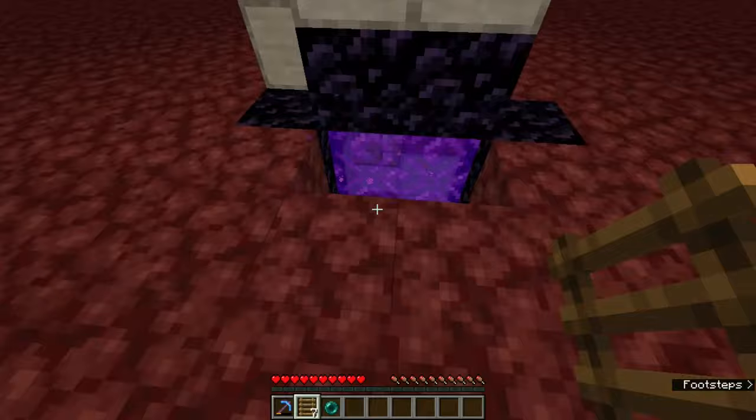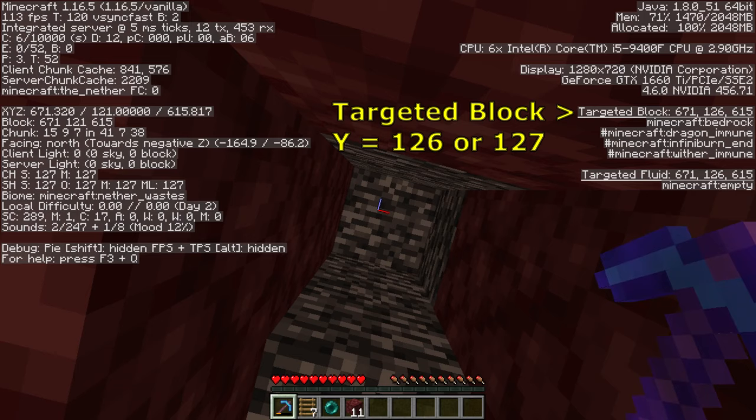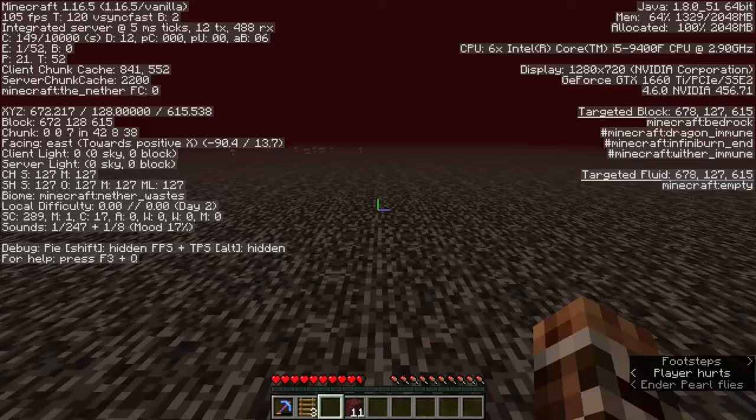Now we need to access the nether roof. Go to a corner of the room, and from there, explore above to find a bedrock block overhead at Y126 or Y127. You can press F3 and use the targeted block information on the right side of the screen to figure out the y-coordinate of the block that you're looking at. When you find one, place ladders so that they run all the way up to the target bedrock block. While on the ladder, hold down both the forward and jump keys at the same time, throw an enderpearl straight at the ladder as you continue to hold down both forward and jump keys, and you'll go through to the other side of the nether bedrock. This will sting a little, so be careful if you're low on health.